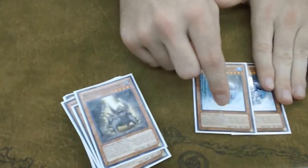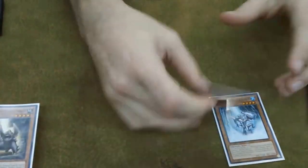Stream is probably the best card of the deck, in my opinion. It searches out your Tidal, which is kind of useless in your hand, so if you can get this out really early — I can't attack over Summon Skull, though.